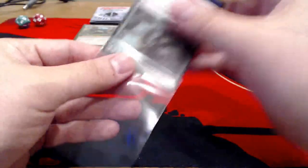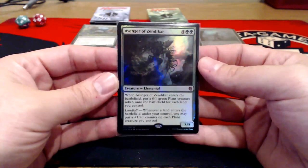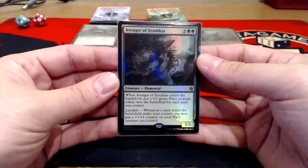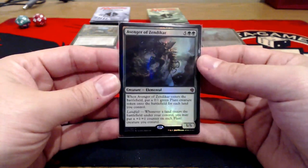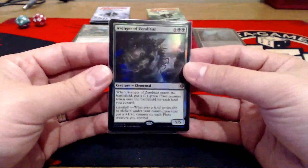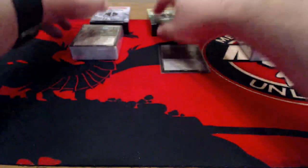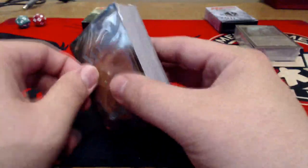The other premium foil promo card is the Avenger of Zendikar — five and double green for a 5/5. When it enters the battlefield, put a 0/1 green plant creature token on the battlefield for each land you control. It also has Landfall: whenever a land enters the battlefield under your control, you may put a +1/+1 counter on each plant creature you control. If this is in the new expansion Battle for Zendikar, Landfall is going to be a thing, and it can make a couple other cards really go up in value. I'm kind of more of a green player at heart, so let's take a look at the Zendikar deck first.